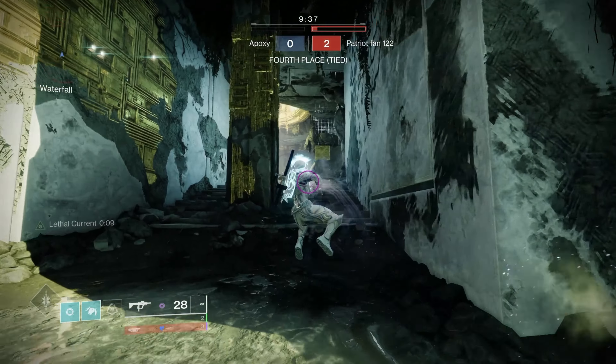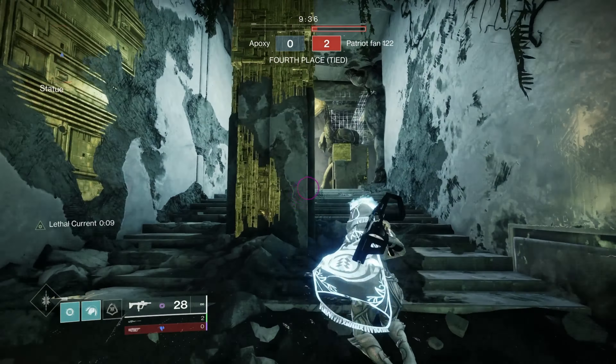Next on the list is my bread and butter — Shayura's Wrath. This is my favorite submachine gun of all time. It's a void submachine gun that goes in the energy slot and it's a precision frame, which means the recoil is super easy to control. It's another Trials of Osiris weapon, and honestly I prefer it over Immortal. The amount of range you can get on this thing should be illegal — there's a roll with Shayura's Wrath that can literally get you up to 94 range with the adept version, which is disgusting. This thing also hits like a truck, it's super easy to control, and it has really nice recoil especially for controller.